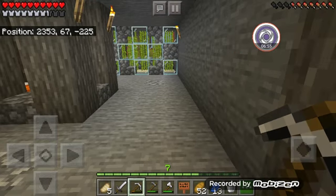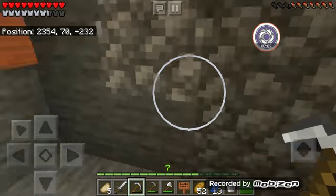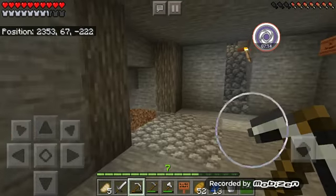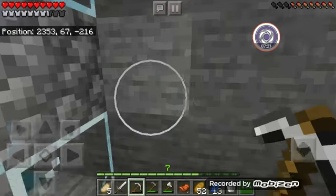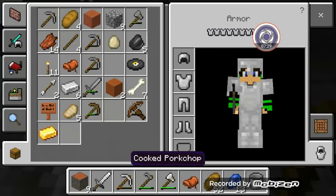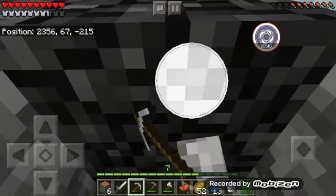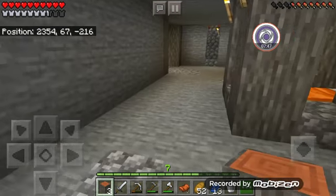Anyway, we're going to carry on with today's episode by decorating this room a little bit because it really needs it. I want to add a pillar here and a pillar on the opposite side of the wall. There's a traveling trader sound somewhere. We put the pillar right down here, do it on the opposite side as well — one, two, three, perfection!